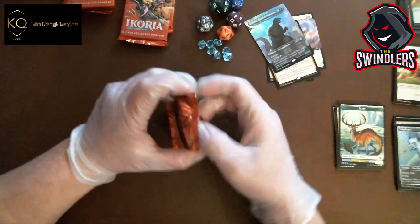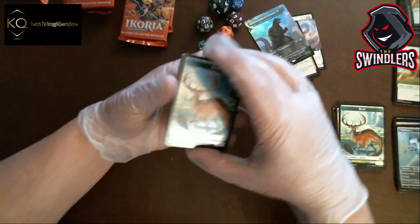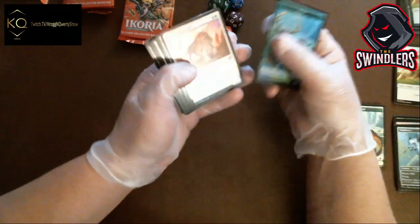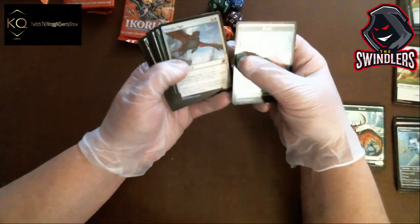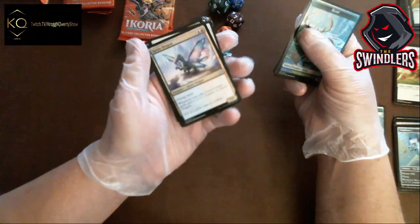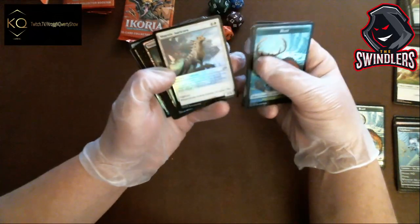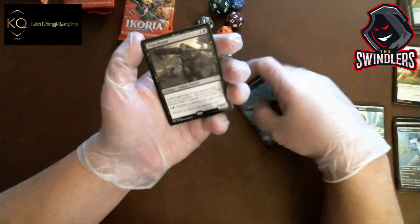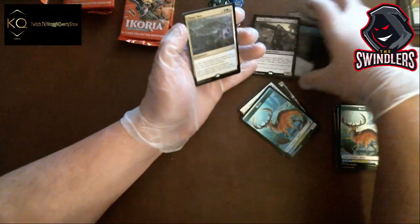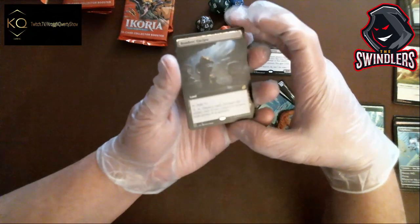I got a lot to look up. These collector's packs, guys — I'm telling you, they are a sight to behold. Sprite Dragon foil — look at that, unbelievable. Majestic Auricorn. Titan Hunter, Titan's Nest — we got a Titan theme going on here. And I just threw something on the ground — a Bonder's Enclave, full art Bonder's Enclave, not bad. Sorry Bonder's.